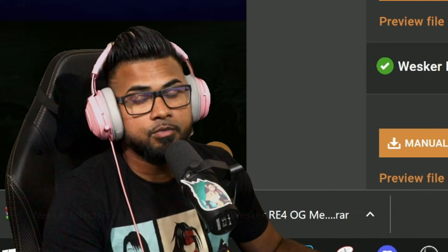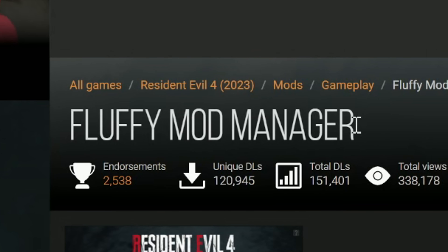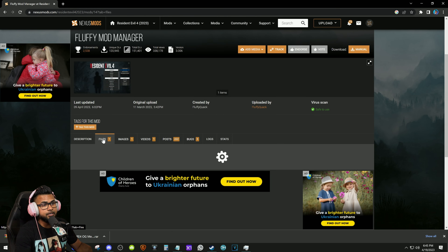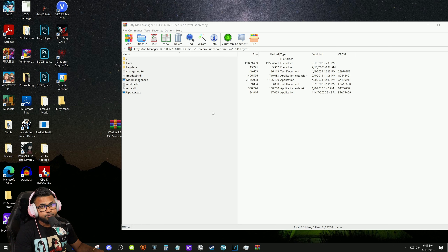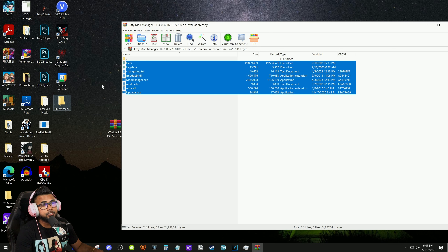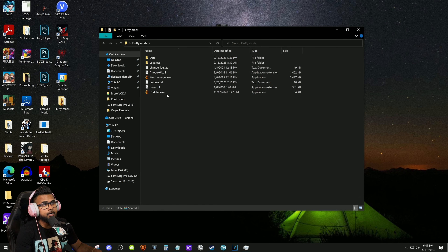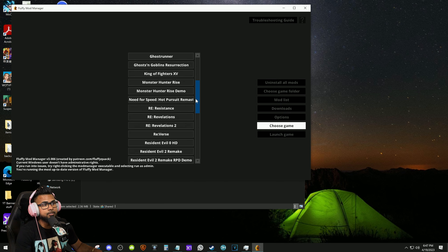I personally also want the Wesker Effects so I'm going to be downloading that as well. You can use any unzipping program - WinRAR is what I'm going to be using, some people have 7-Zip, others just use the standard Windows one, whichever you have is perfectly fine. Now there are tons of mods for Resident Evil 4 Remake, so in order to install them properly and keep better track of them, the community has developed Fluffy Mod Manager, which you're going to want to get your hands on. That's the other thing we're going to be downloading, so go to Files and manual download for Fluffy Mod Manager.